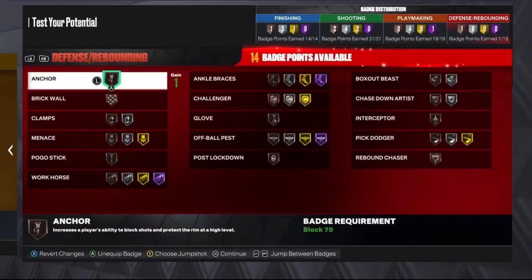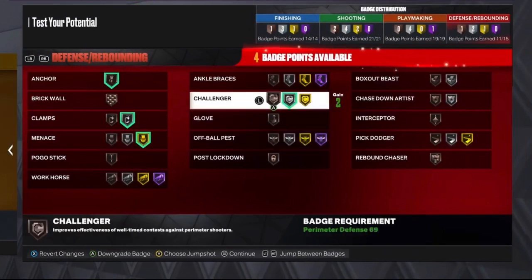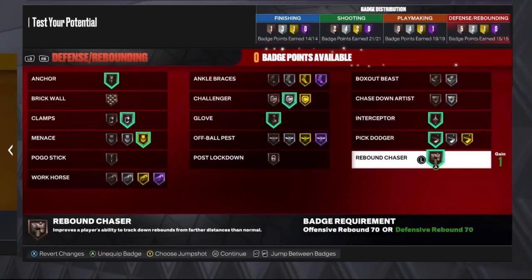For defense: we're gonna put Anchor, Clamps, Menace, Challenger, Glove, Interceptor, and then Pogo Stick Dodger and Rebound Chaser on bronze. And yeah, that's it for the build.